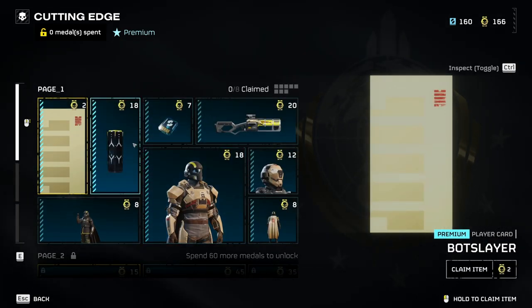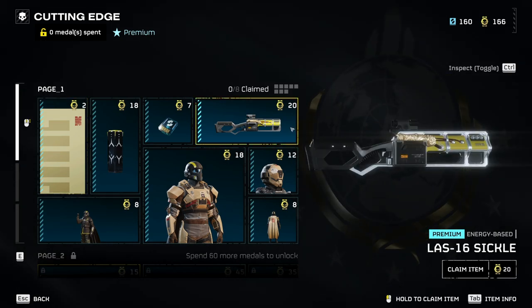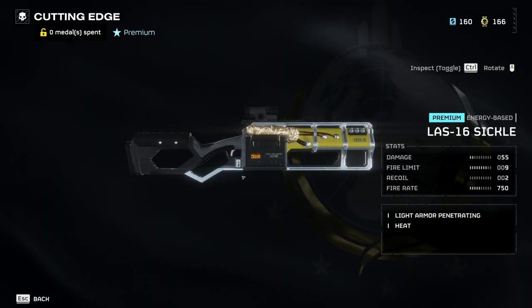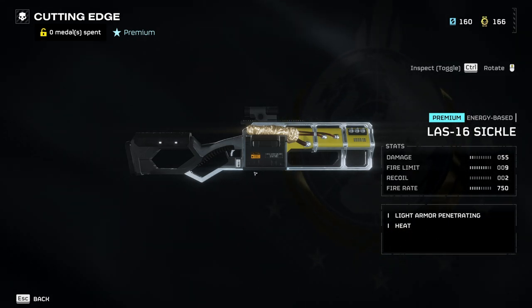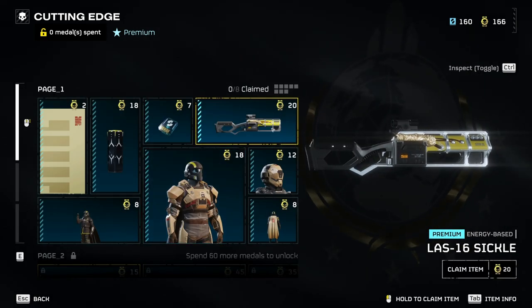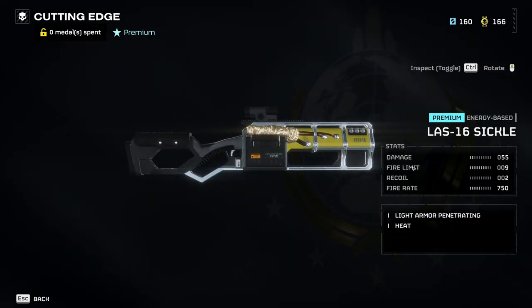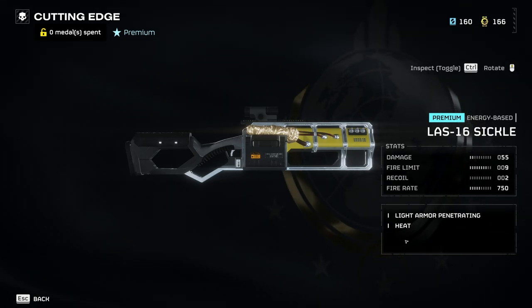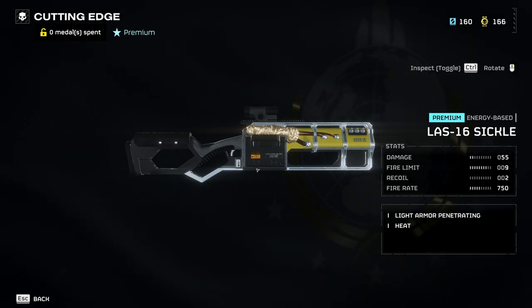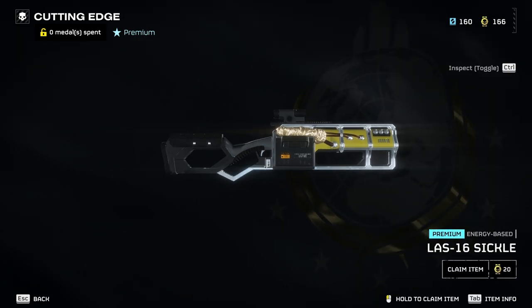There are three pages similar to the previous war bond. One of the most notable things everybody's been talking about is the LAS-16 Sickle. I'm looking forward to trying this because apparently it slaps super hard. It's a laser gun with a heating mechanic similar to other laser guns, and if you overheat it, you reload it.